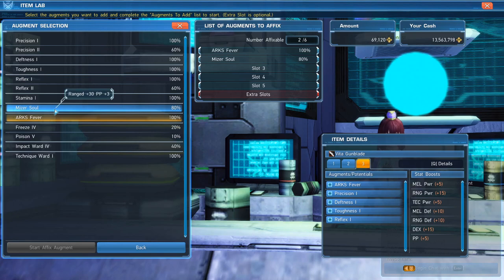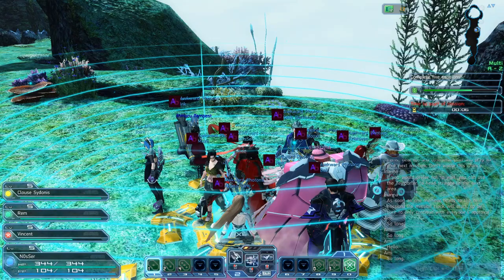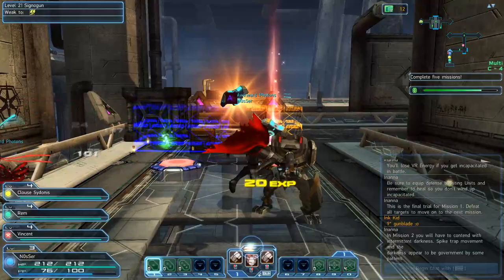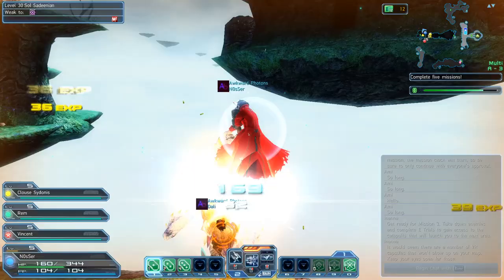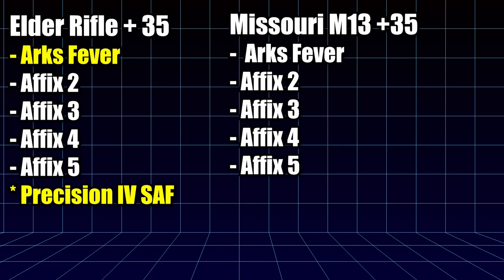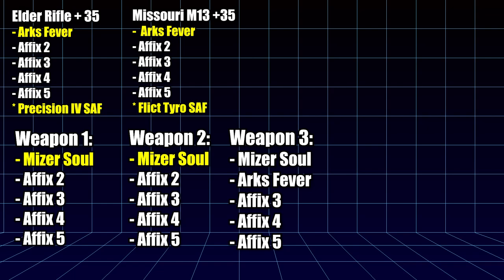I'll repeat the process of preparing fodder as many times as necessary. Remember that all we care about are the affixes we want to transfer to our gear — everything else is there to fill slots, since all weapons involved in the synthesis need to have the same number of affixes. With my Missouri at plus 35, as well as my Elder Rifle, it unlocks both of their Secret Ability Factors: Precision 4 and Flick Tyro. I did make more work for myself than necessary by preparing too many fodders, but the important part is, before we perform the final affix, I have my base weapon — the Elder Rifle at plus 35 — with RX Fever and 4 other irrelevant affixes making it 5 slots, and the Precision 4 SAF. I have a Missouri M13 plus 35 with RX Fever and 4 irrelevant affixes making it 5 slots, with the Flick Tyro SAF. I have 2 trash weapons with Miser Soul and 4 other irrelevant affixes making them 5 slots, and one more trash weapon with Miser Soul, RX Fever, and 3 other irrelevant affixes making it 5 slots.